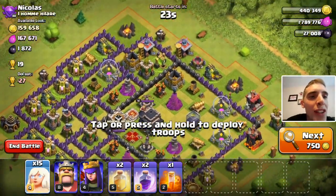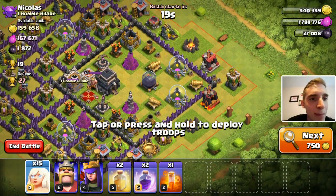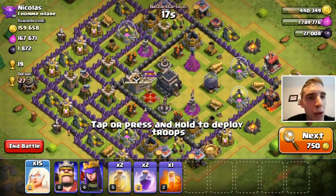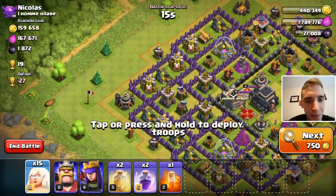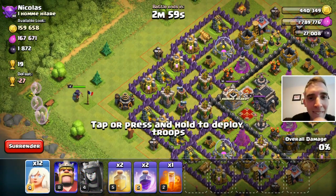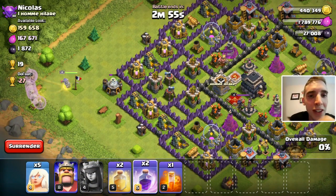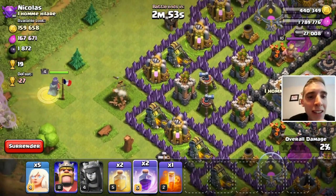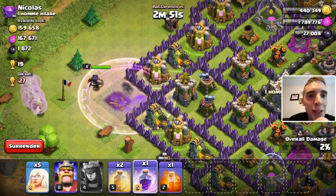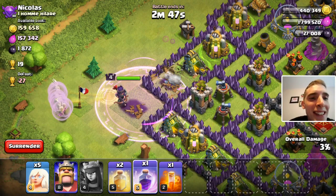Loads of resources on this left side. Got to get to those expos. We can avoid all those cannons if we go from this side. Let's deploy five to start with. Let's rage her - okay, she's invincible at the moment.